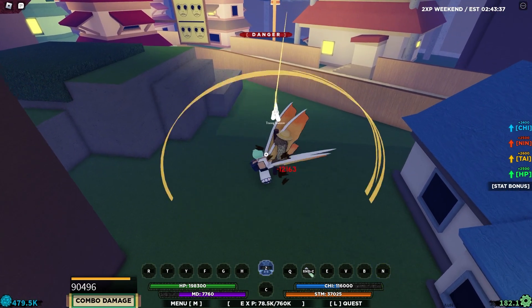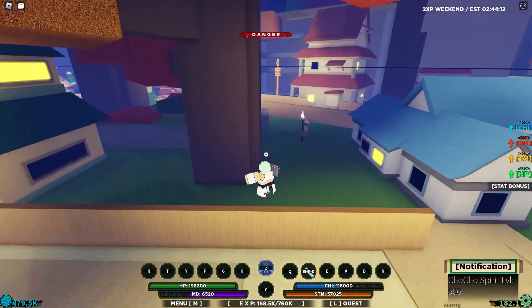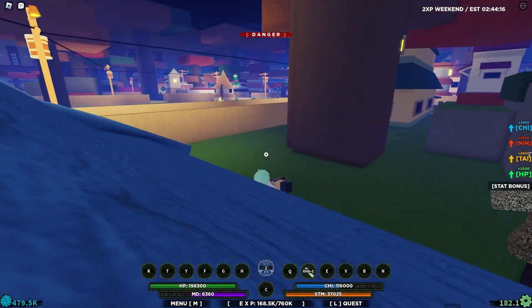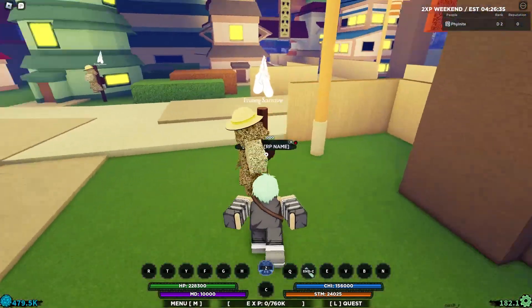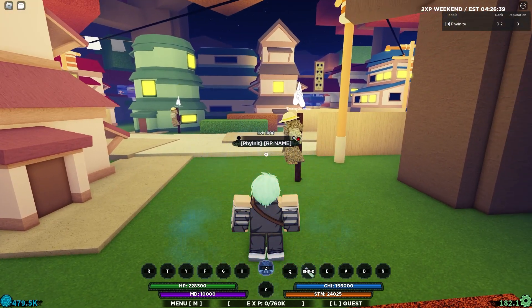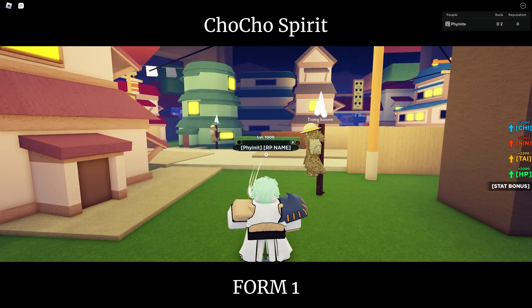This form is so cool. Even the M1s have changed. The form itself is just absolutely amazing. But yeah guys, I'm going to be doing just a little bit more grinding - killing bosses and doing all the green scroll missions. And I'll be back once our Spirit is level 1,000. Alright guys, after a lot of grinding, we have finally reached level 1,000 with our Gen 3 Chocho Spirit. We're just going to mode up real quick to showcase it - I can just tell it's going to be absolutely amazing.